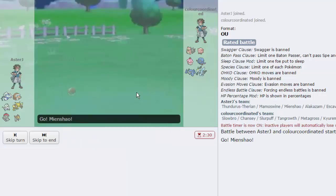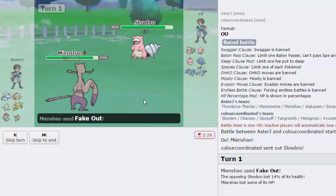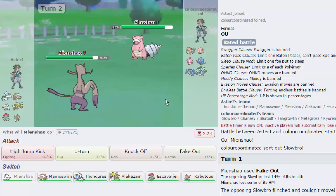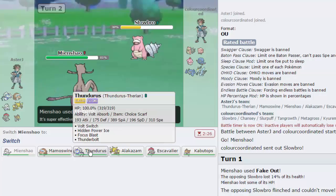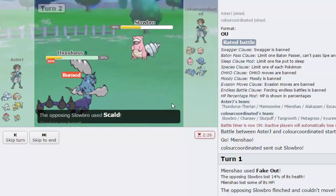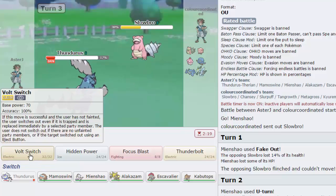I want to lead off here with Mienshao because it outspeeds a vast majority of his team and gets off a free Fake Out. Life Orb Fake Out — we're able to flinch him. We do not see Leftovers or Rocky Helmet. He is Mega Slowbro, I think. I'm going to go for U-Turn and go straight out into Thundurus. He doesn't have a Ground-type so I'll be able to Volt Switch on anything. He goes for Scald — whoa, 71%! Yeah, this isn't even Mega, this is just straight-up Specs.